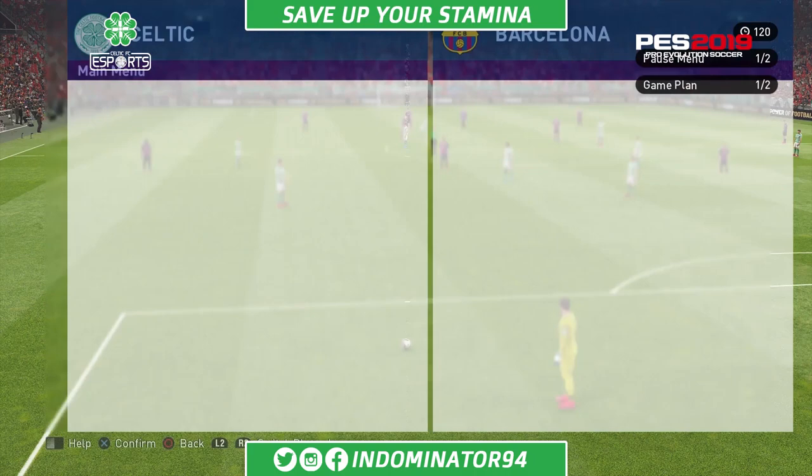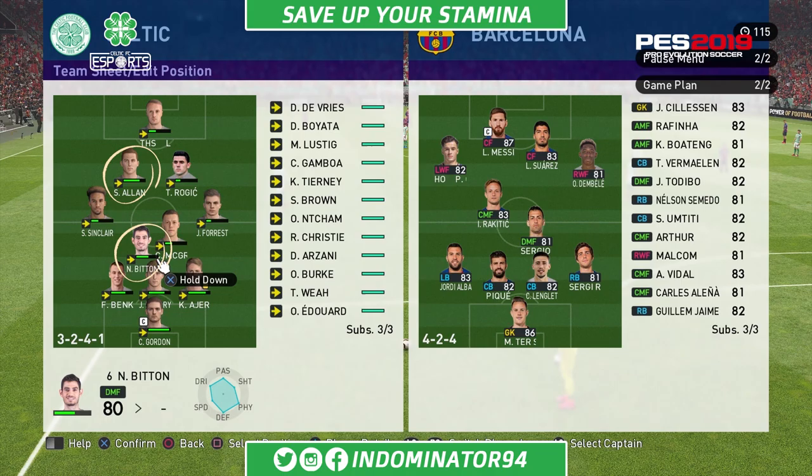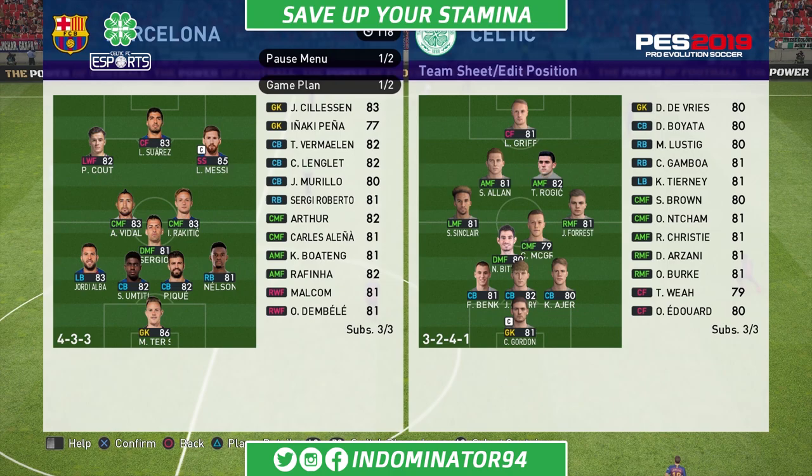Now I will show you an example of how the stamina looks without the advanced instructions selected. As you can see, they both have less than 50% stamina left, so making use of advanced instructions can be important.